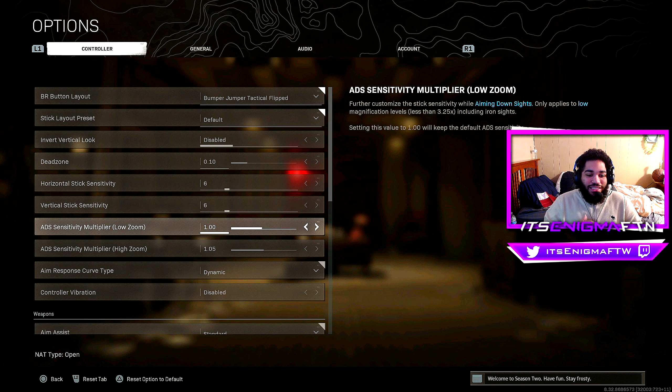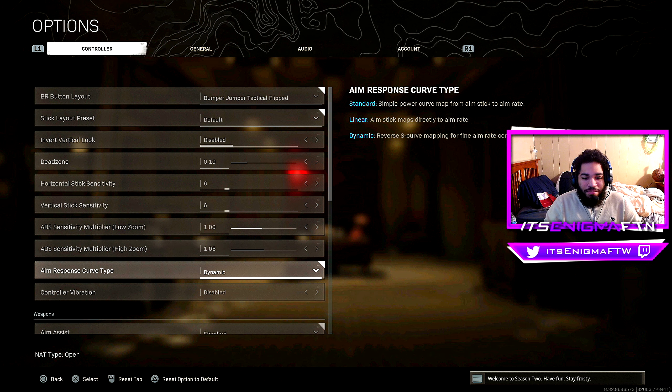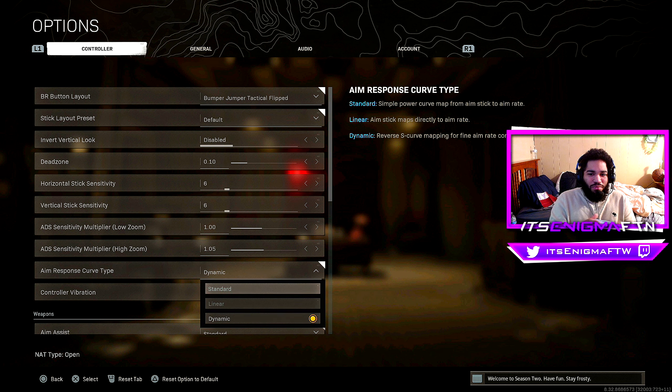For ADS sensitivity at low zoom I keep it at 1, and for high zoom at 1.05. For aim response curve type I keep it on Dynamic. Standard makes the aim assist stick directly on a target linearly, while Dynamic is essentially the reverse — it sticks more to the side of your opponent. Dynamic is definitely the move; I've seen a lot of streamers and pros switch to it since the Cold War integration.